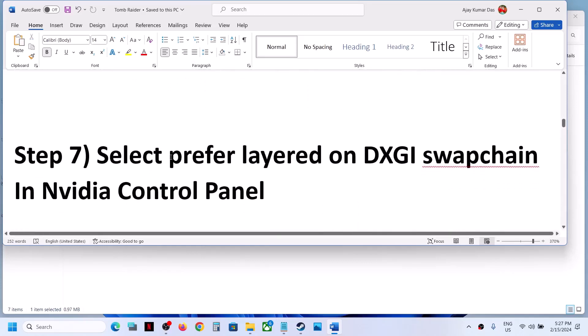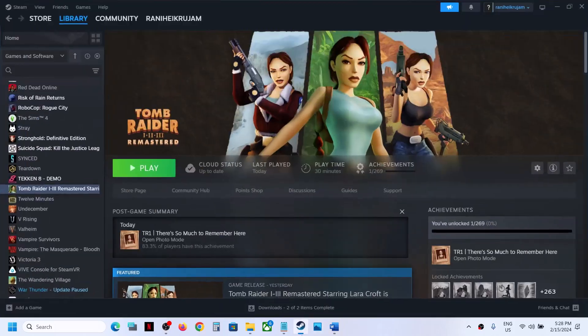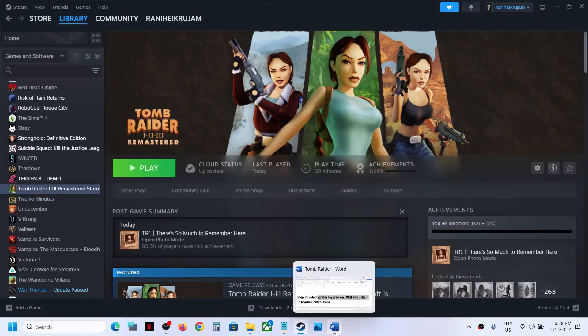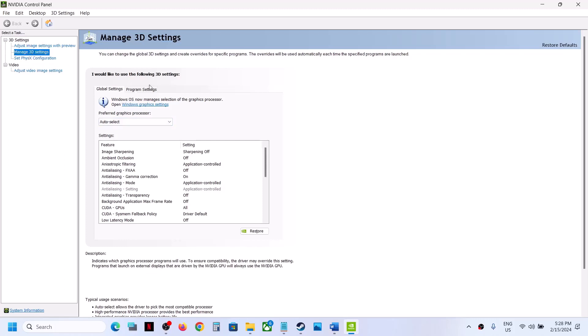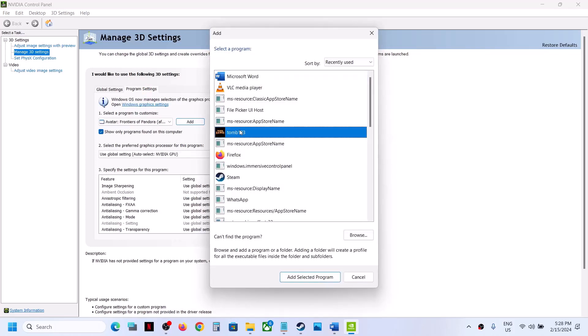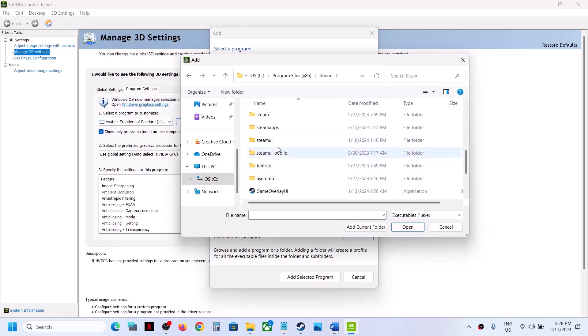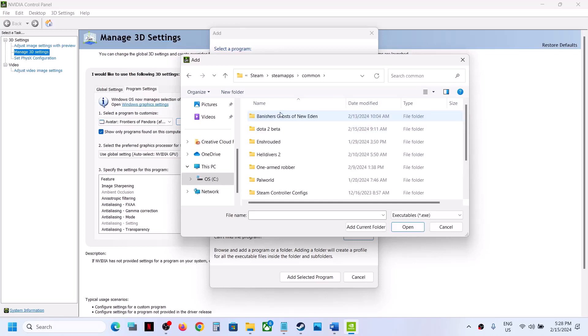The next step is to select Prefer Layered on DXGI Swap Chain in NVIDIA Control Panel. If you have NVIDIA graphics, go to the desktop, make a right click and select NVIDIA Control Panel. Once it is open, go to Manage 3D Settings, then go to Program Settings. Click on Add and then select the game. If you don't see the game, click Browse and navigate to C Drive > Program Files (x86) > Steam > SteamApps > Common > game folder, then select the game exe file and click Open.